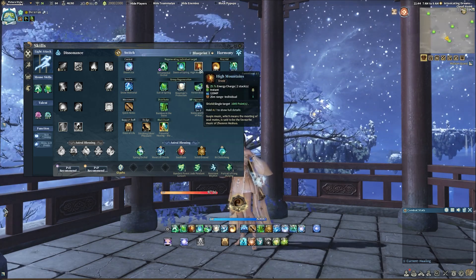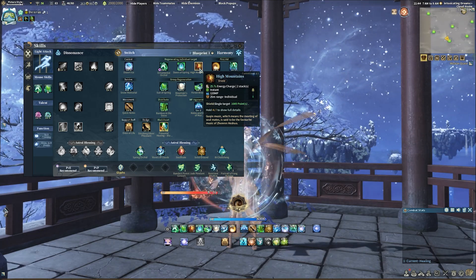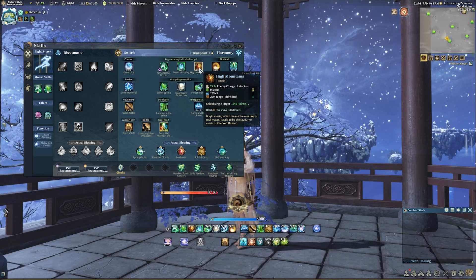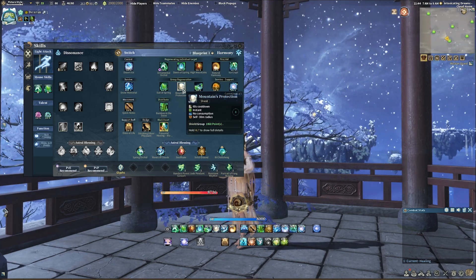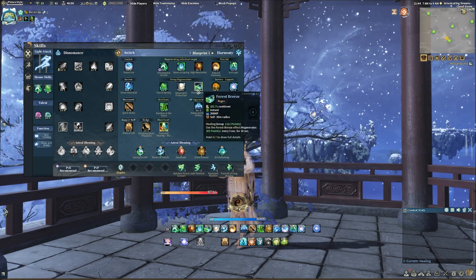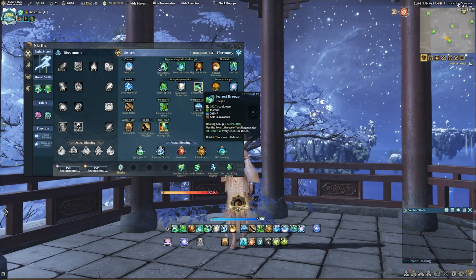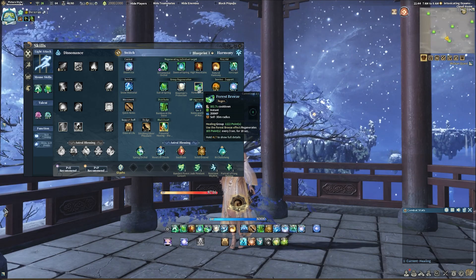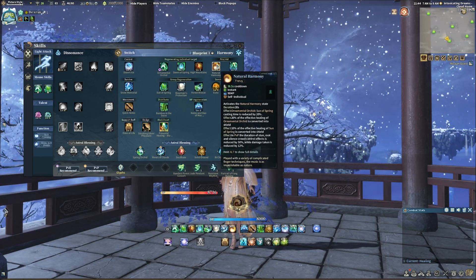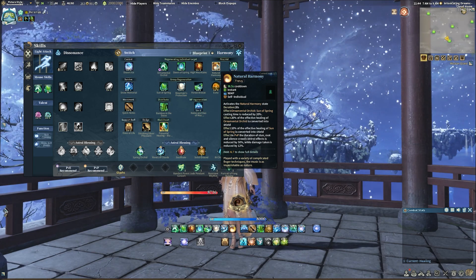Next up are your shield abilities. High Mountains is a single target shield that has two charges. Multiple shields will stack in power and refresh the duration of the shields, but only up to a maximum of 10 seconds. Mountain's Protection is a group shield on a 60 second cooldown. Bard's other big AoE cooldown is Forest Breeze, which heals and applies a HoT that ticks every three seconds for a total of 18 seconds. Natural Harmony is a personal buff that reduces the cast time of your two spammable heals, Ornamental Orchid and Son of Spring, while also converting a percentage of their effective healing into a shield.